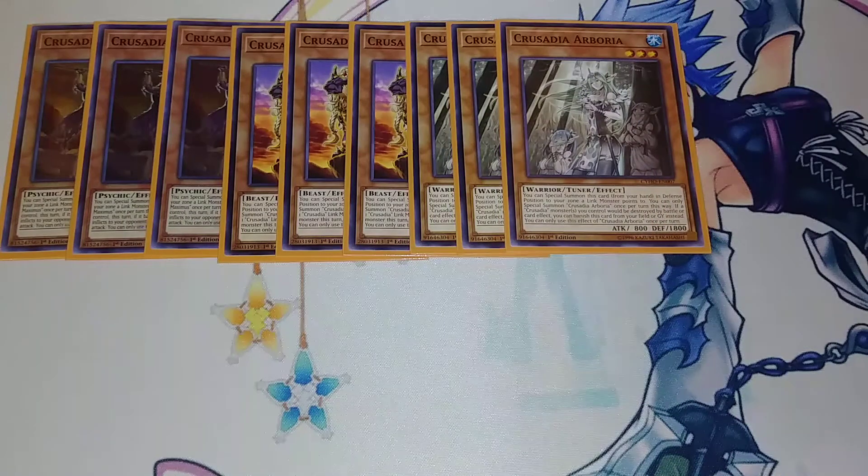Then I play three copies of the Water Crusadia. Her effect is that if a Crusadia monster you control would be destroyed by battle or by card effect, you can banish this card from your field or grave instead. I just kind of use her for the link plays. I don't usually summon her as my kill move — I summon her and then go into Magius or Regulex as my link play, and use her for that protection ability.